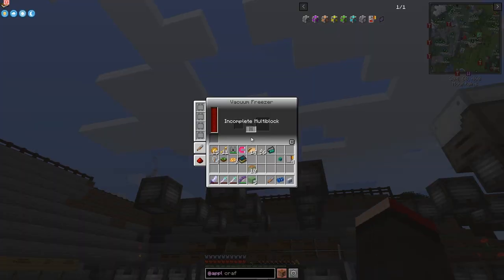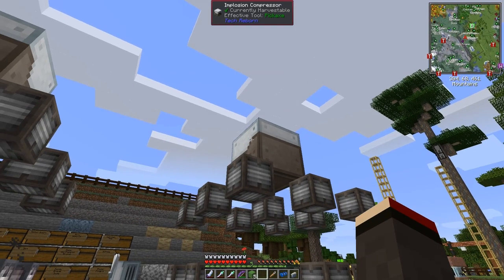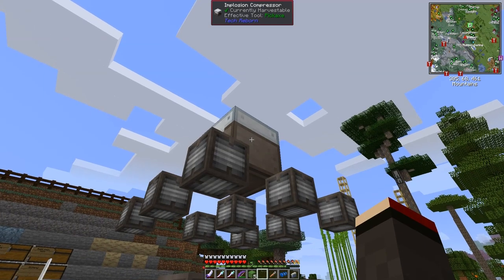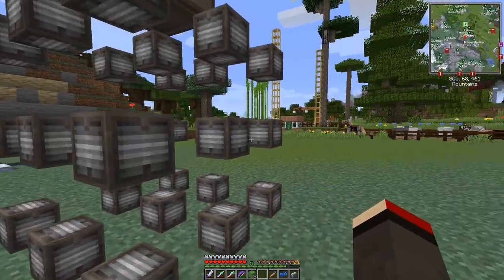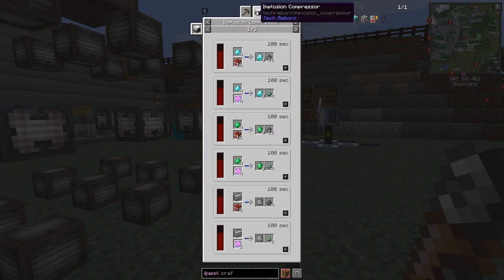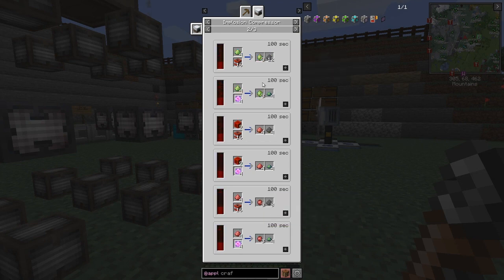While putting things down I noticed it said 'incomplete multi-block' - so let me have a look at what these machines actually are. This is the Implosion Compressor. It needs advanced machine frames - 26 of them, so a three-by-three-by-three minus one in the middle equals 26. Looking at what the Implosion Compressor is used for: you can make diamond dust from it using TNT or end crystals. The really important one is the iridium alloy ingot - it's the only way to make an iridium alloy plate.